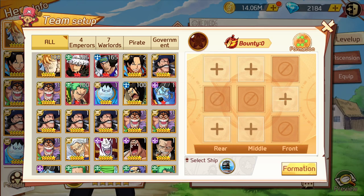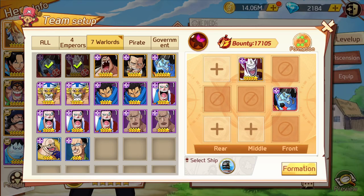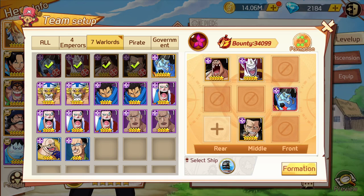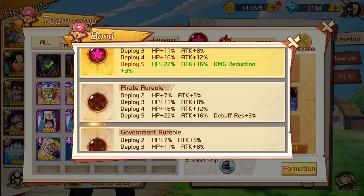Now, if I was deciding to do seven warlords — this is what I would get. HP 22%, attack 16%, damage reduction plus three.